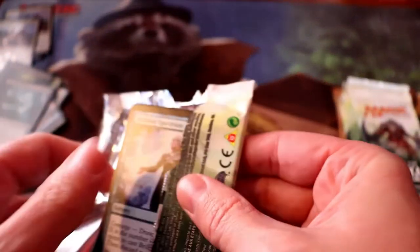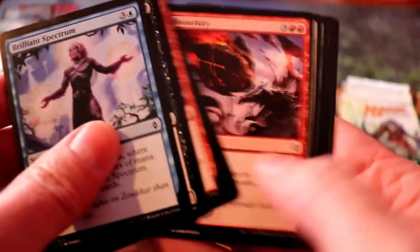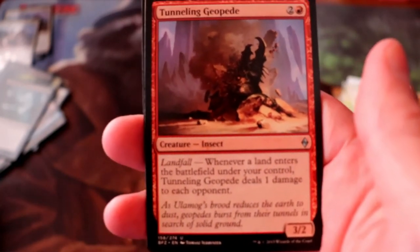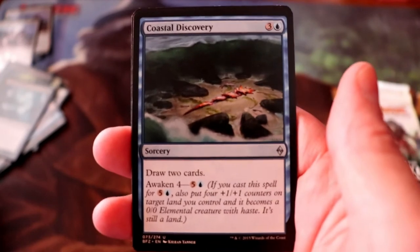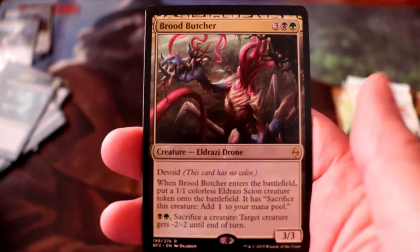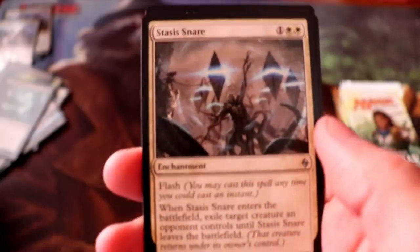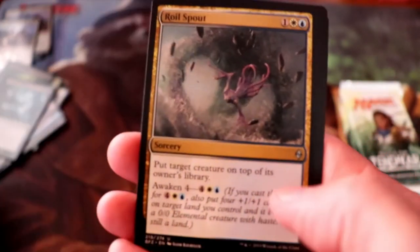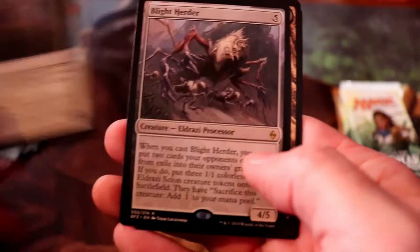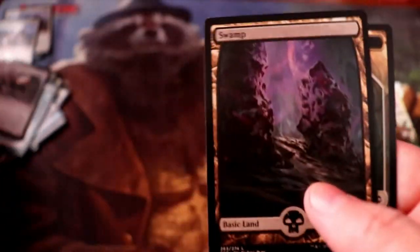On to Battle for Zendikar — maybe we get an Expedition, that would be fantastic. Pack one: we have a Tunneling Geopede, Coastal Discovery, Pathway Arrows, and our rare is Brood Butcher. And we've got a full-art Mountain. Second pack: we have a Stasis Snare, Roil Spout, Serene Steward, and a Blight Herder is our rare. And we've got a full-art Swamp.